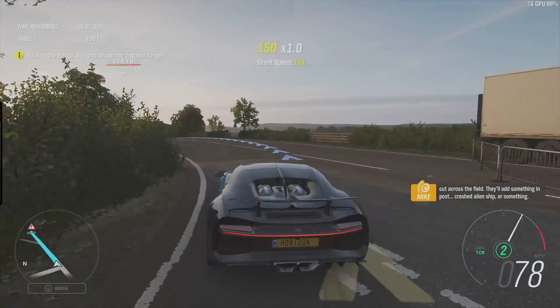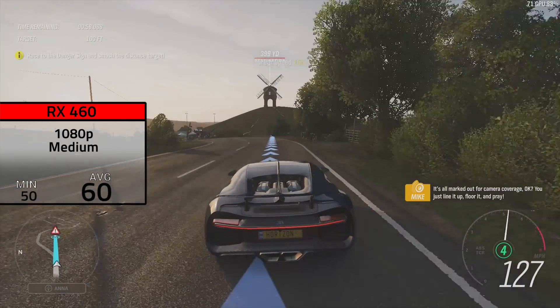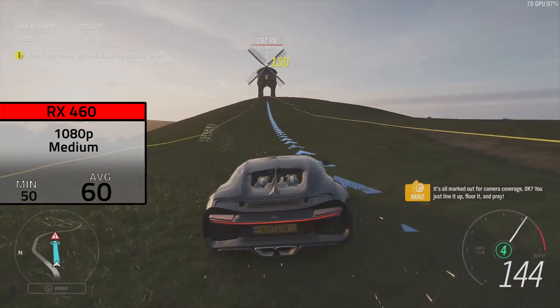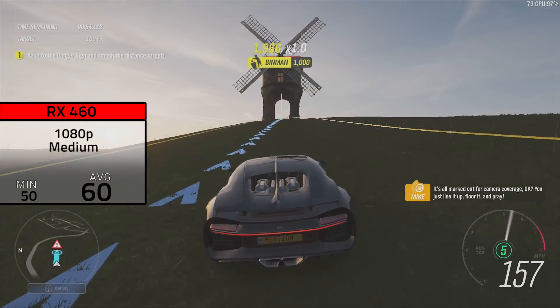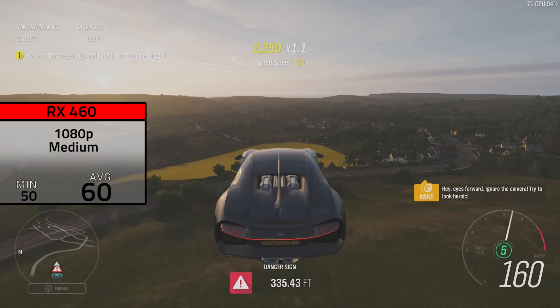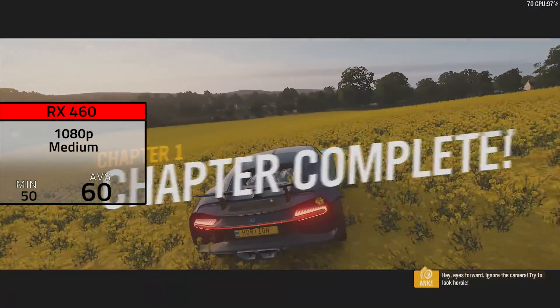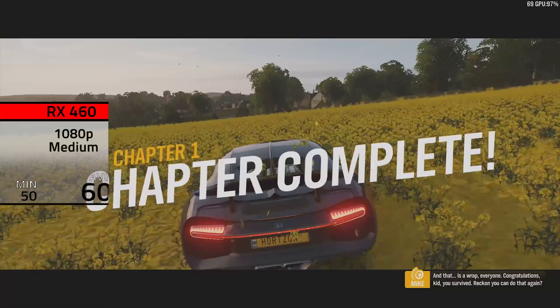Finally, the last card on our list was the RX 460, and this is honestly probably the biggest surprise of the day. In 1080p at medium settings — just like our 1050 Ti — I got an average FPS of right on the money at 60. This is the first time I've personally seen the RX 460 straight out beat the 1050 Ti, which just goes to show how well these AMD cards can perform if they're properly optimized.